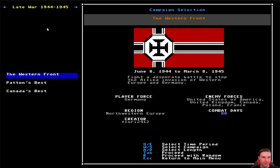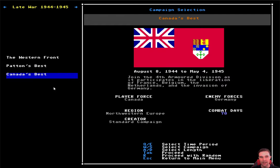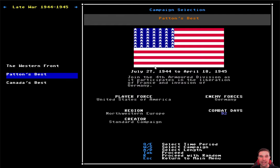At the moment there are a couple of classic campaigns. Patton's Best and Canada's Best were part of Armored Commander 1 and are still works in progress — they don't have the full list of enemy units or full descriptions yet. Western Front is not available in the Steam version; it's a huge campaign and a work in progress. But at the moment Patton's Best and Canada's Best are playable if you want a late war campaign. Today however we're going to play an early war campaign.